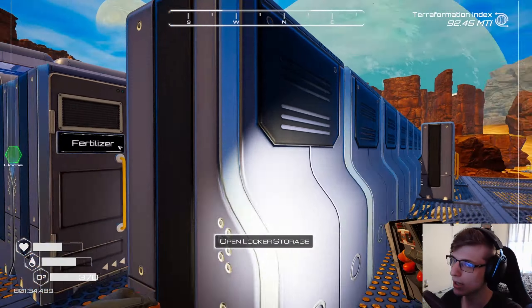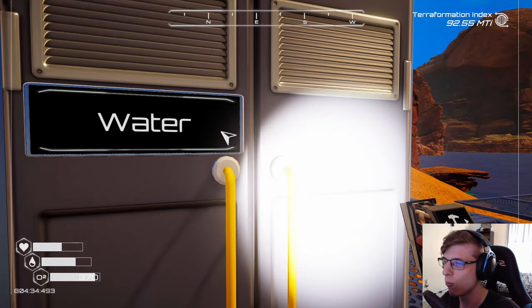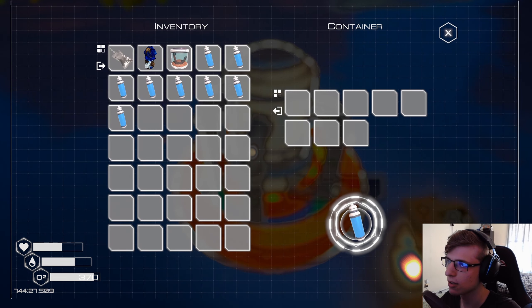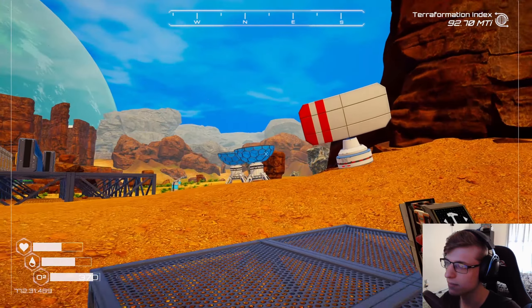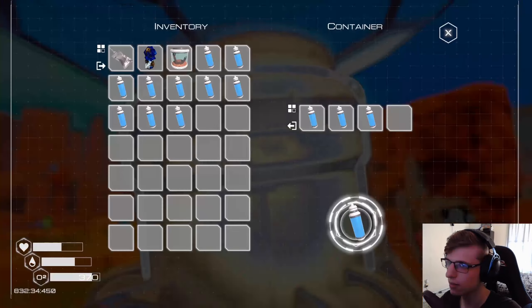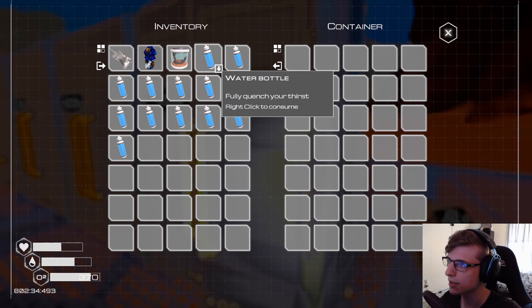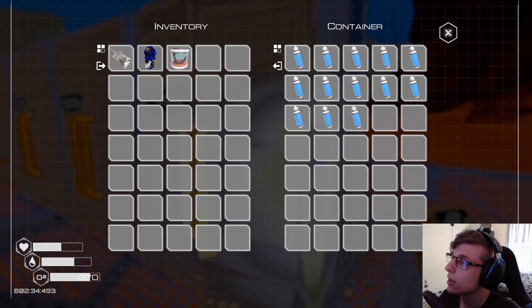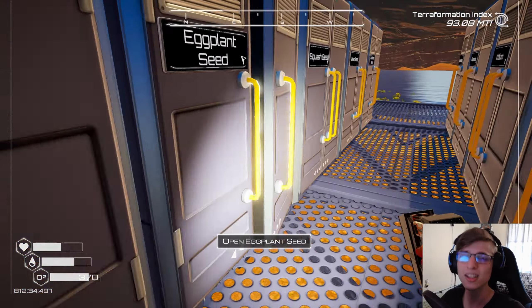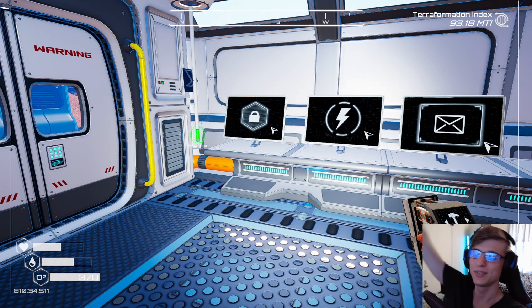Oh wait, one last thing — water! We need a water chest because I want water. This is probably a good thing. I feel like water is such a renewable source but it's always nice to have it stored somewhere. Alright, thanks so much for watching! If you enjoyed, don't forget to like, comment, and subscribe, and I will see y'all in the next one. Goodbye!